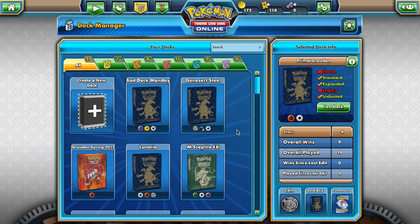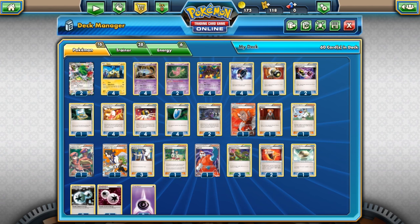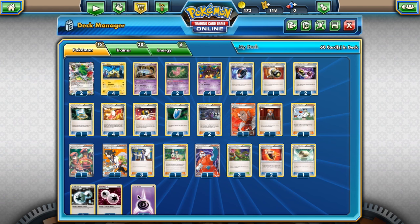There are big card losses that come from the rotation. The main loss is Battle Compressor — it sped up so many decks and made them so much easier to work. In terms of supporters, we don't really lose much because stuff like Lysandre and Professor Sycamore have been reprinted. We lose Xerosic, and that's really important because we have no form of trainer-based tool removal, as we've also lost Startling Megaphone. So stuff like Garbodor is going to be very big in the next format.